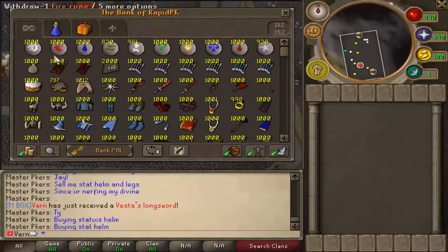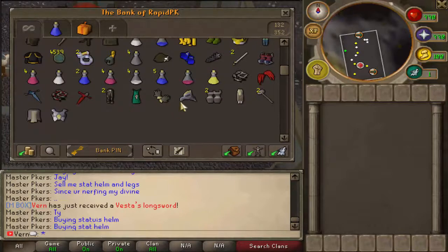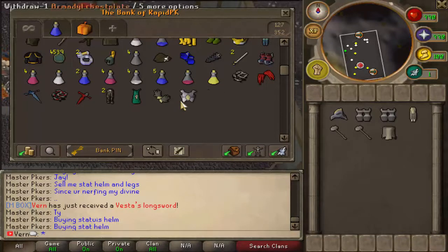And now we have the final fifteen. Let's get it. I'm gonna put all this stuff inside the bank first. This is the bank currently, boys — pretty good bank, not gonna lie.